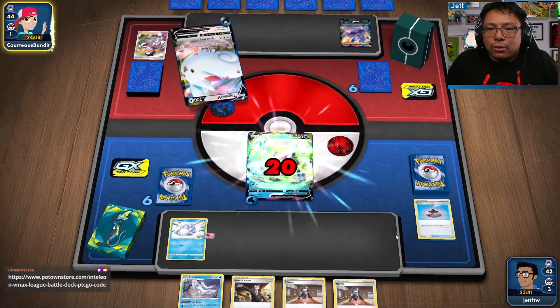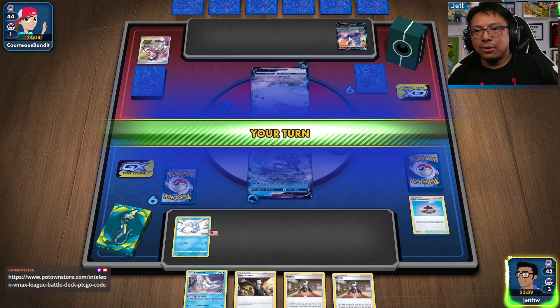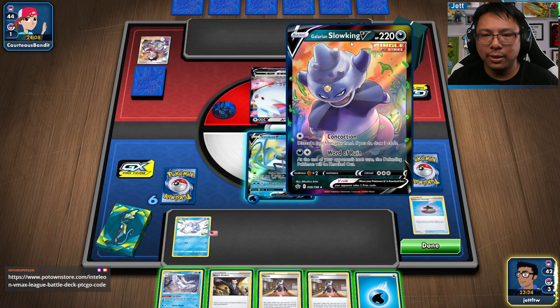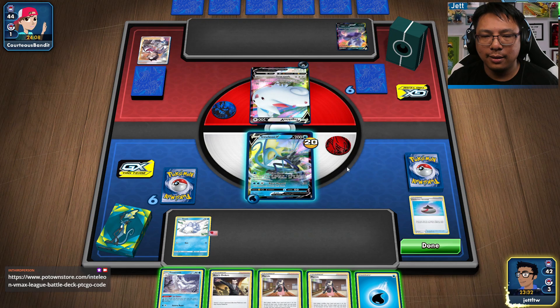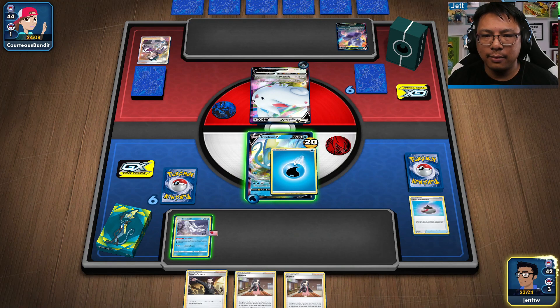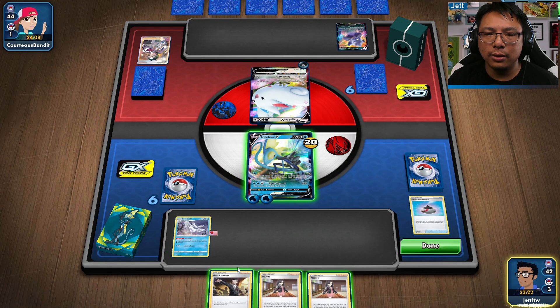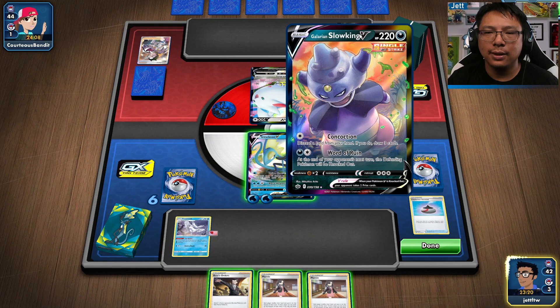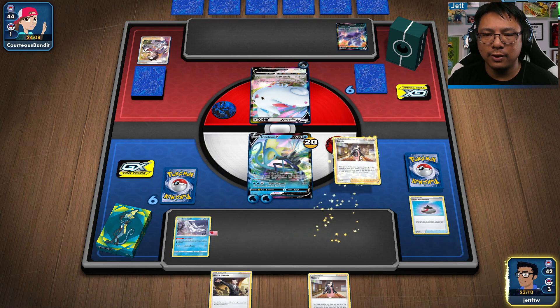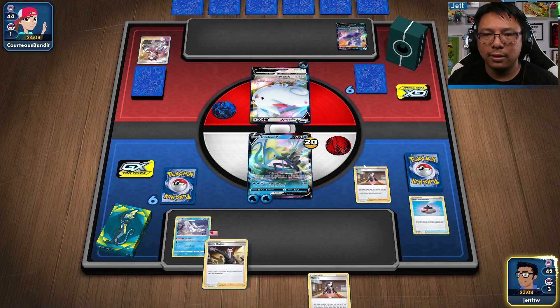We have a problem — the Slowking is being set up. I'm not too worried about this; it's the Slowking that we're going to want to hit. Frosmoth for sure. Do I want to Boss's Orders the Slowking out now so I can land an extra hit? Actually no — I can still snipe Slowking from here. We'll Marnie here.